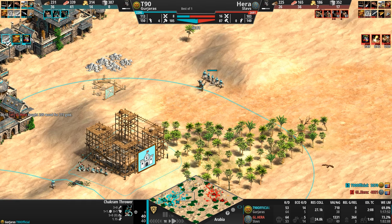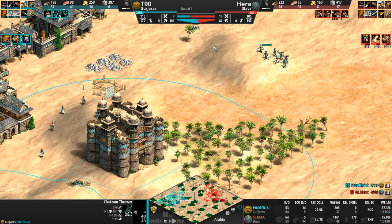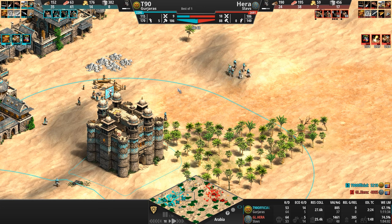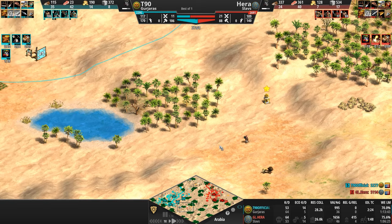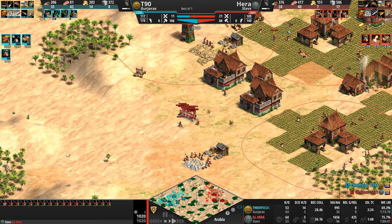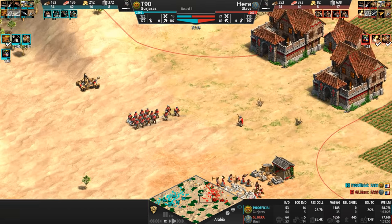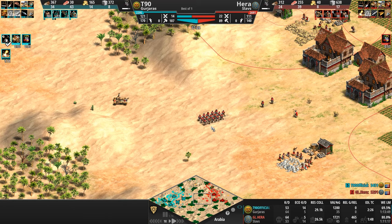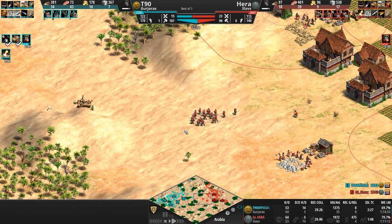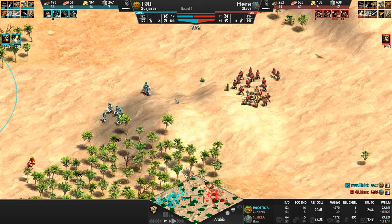T90 is ahead by 10 total population. Both players are heading to Imperial at about the same time. Hera is 18 villagers down but his army supply has gotten ridiculous — 20, 21 to 11. He's continuing with the infantry line, with the Slavic infantry line about as pristine as you can get with every single barracks upgrade. Remember, gambesons and supplies for free, as well as every blacksmith upgrade. And if we're lucky enough to see it, Druzhina — the trample damage.